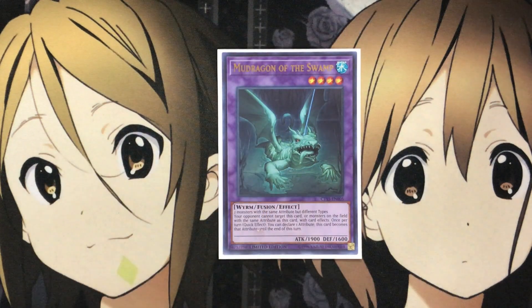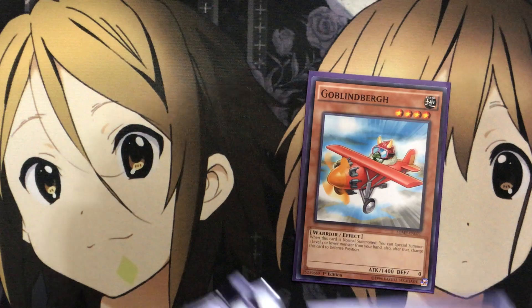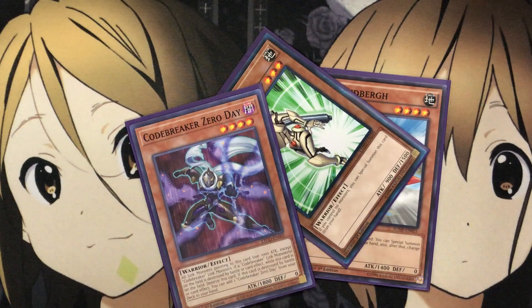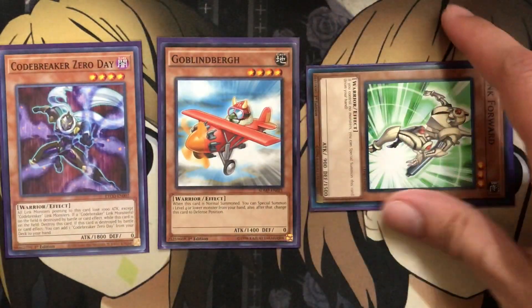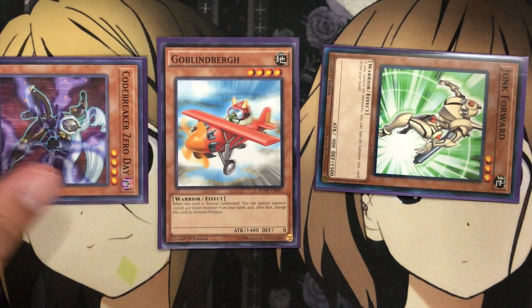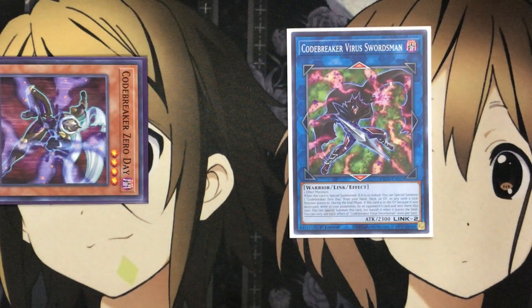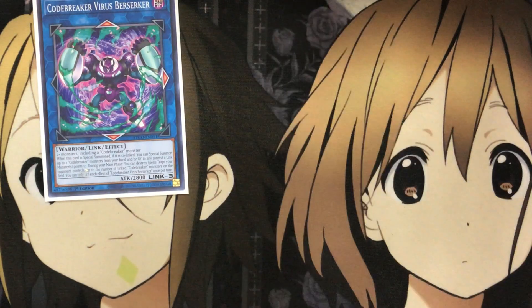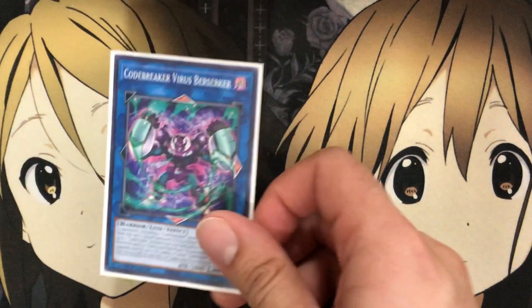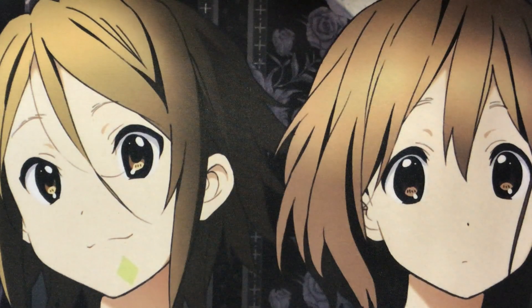I also run one Mud Dragon as the Instant Fusion target to get out another monster for extra deck plays. For the go-to plays, as long as you have the monsters in hand — and if you open Codebreaker Zero Day — you can special summon Junk Forward, normal summon Goblinburg to special summon Zero Day, and remember to place Zero Day in the correct spot so it lines up with your opponent's extra monster zone arrow. Then use the other two monsters to link summon into Virus Swordsman. For the Link 3 play, with a Codebreaker monster you can summon Virus Berserker, and if it's co-linked when summoned, you can special summon another one from the graveyard for even more plays.